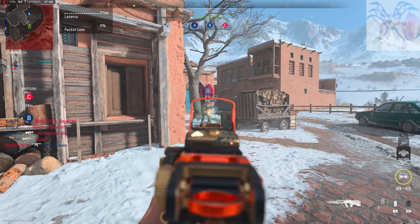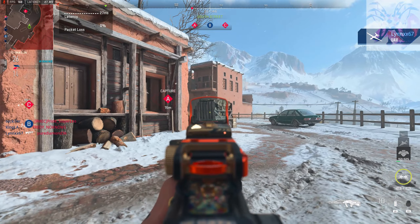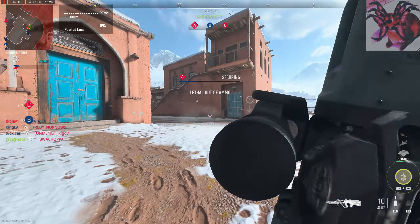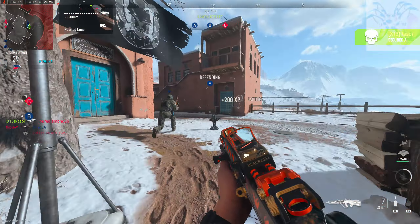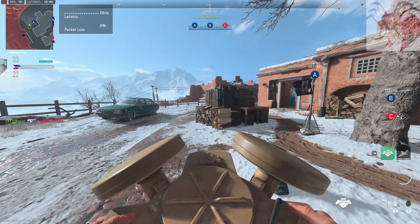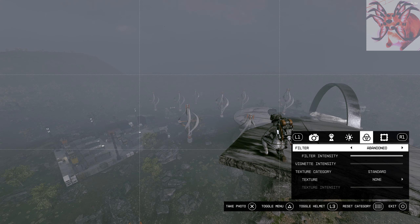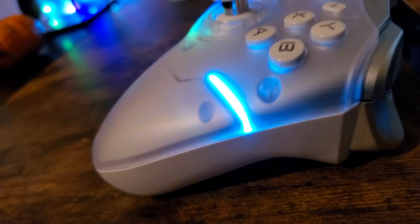The Machenike G5 Pro has the best hall effect sticks I've tried. I played with a Control Freak on the right cap — one of their newer ones — and it looked pretty aesthetic. The triggers feel really cool; I really like their design and shape. The resistance is a little much for how wide this controller is, but I still think these triggers are pretty all right. Trigger stops would make them even better.